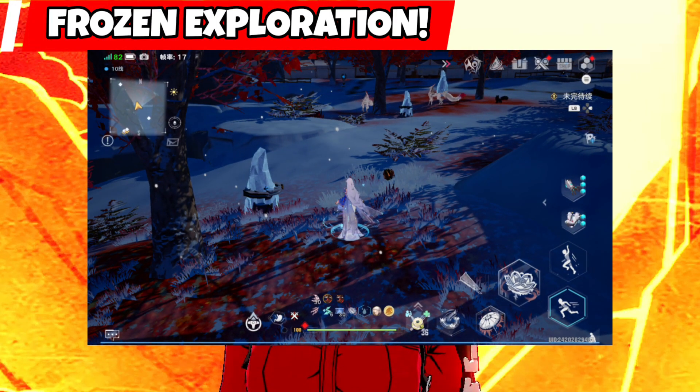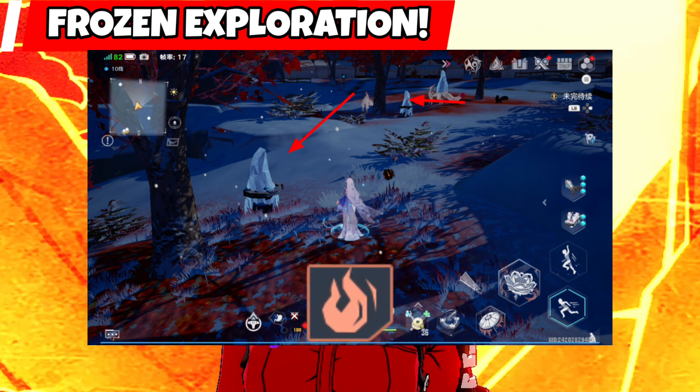There are also some exploration points in the forbidden map that are frozen. We only need to hit them using a flame weapon to break them out of the ice.